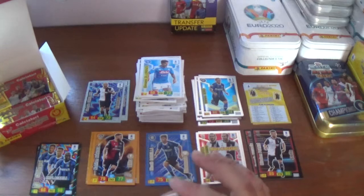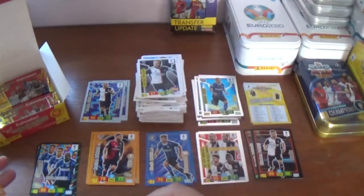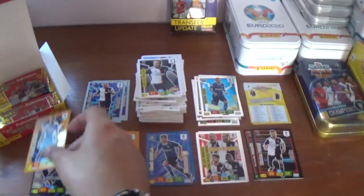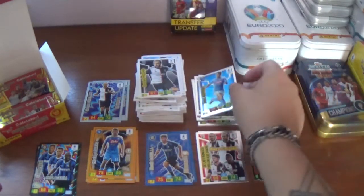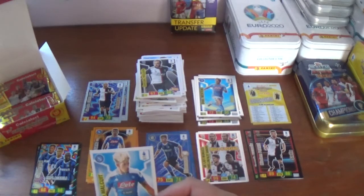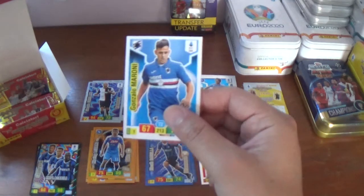Next one out we have Robin Olsen again for Cagliari, Gonzalo Higuain again for Juventus, Hervin Lozano of Napoli Blitz card — the Mexican international. Another Napoli card: Dries Mertens, the Belgium forward. Plenty of Napoli in this packet — Kevin Malciut, and we finish with Gonzalo Moroni of Sampdoria.